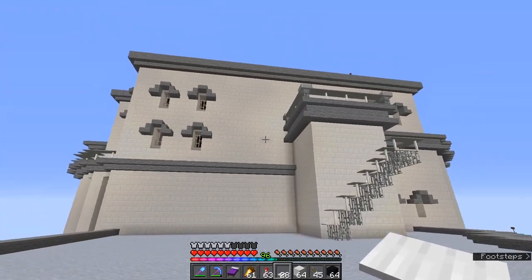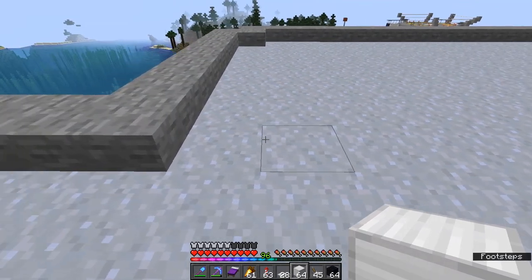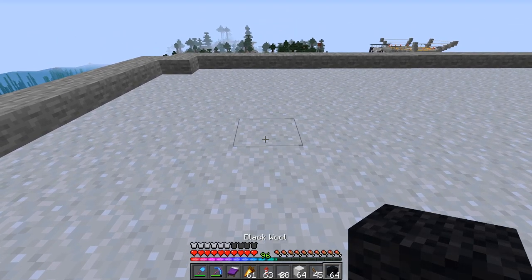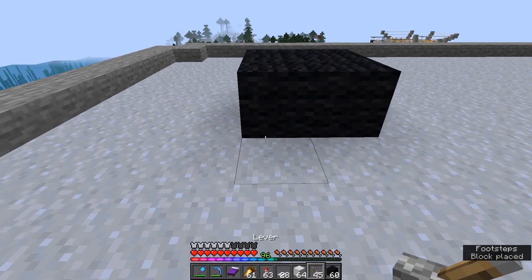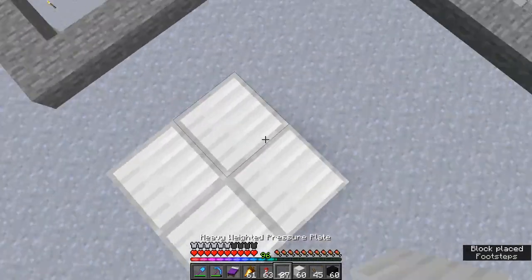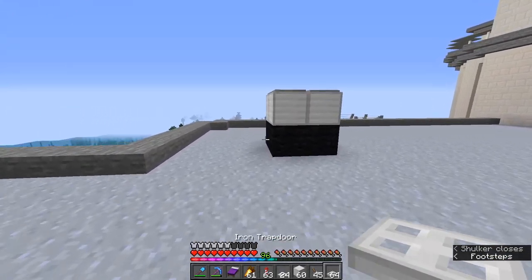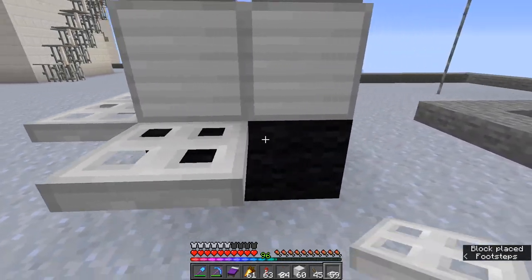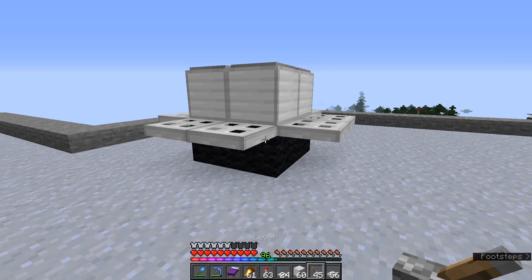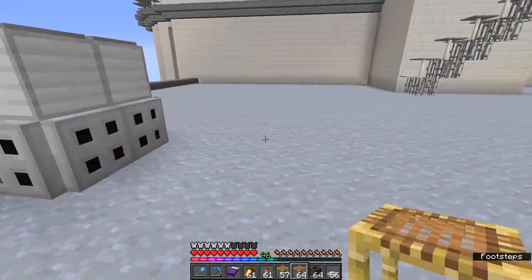Now we're going to add a couple of different air conditioning style things to the roofs. I'll show you the main design and then show you where to put all the different bits. We're going to come here, count one, two, three, four in, come one up. With our black, we'll lay one, two, three, and four like so. On top of this, some iron blocks, and on top of this our heavy weighted pressure plate. We're also going to put around this to make it look air conditioning-y these trap doors. We'll have to power these blocks underneath, probably just using levers. That's what the air conditioning unit looks like.